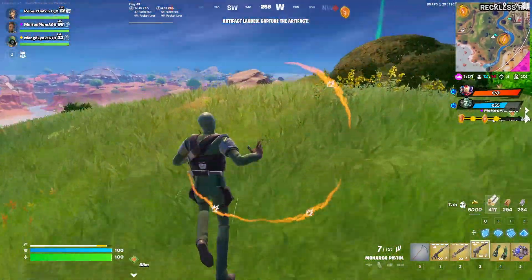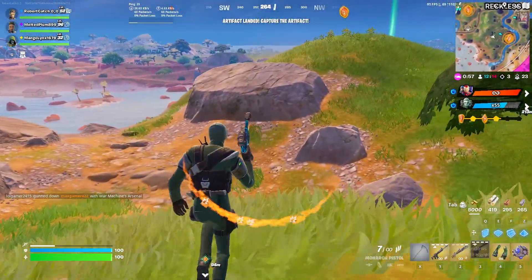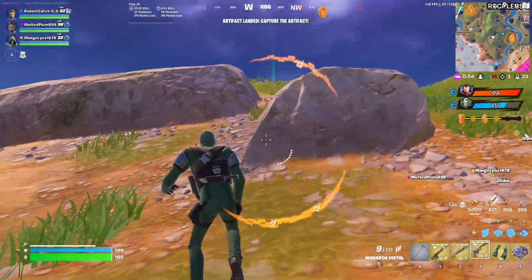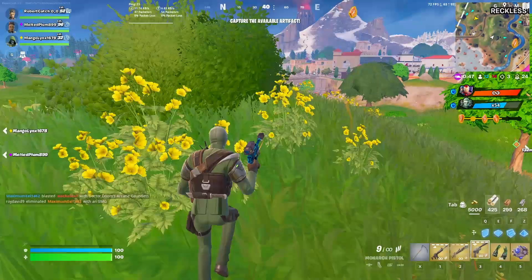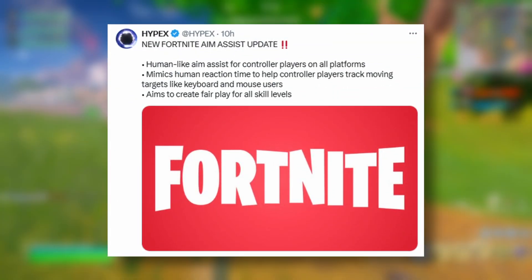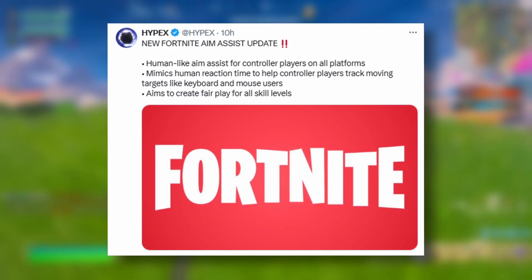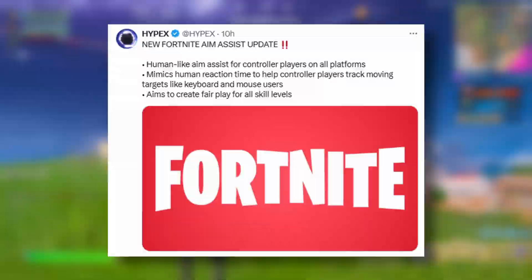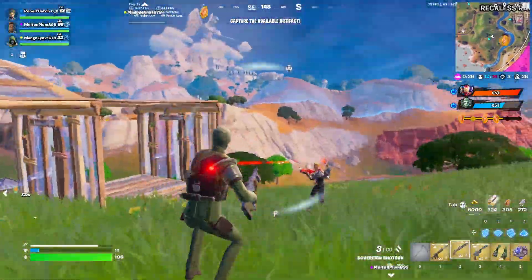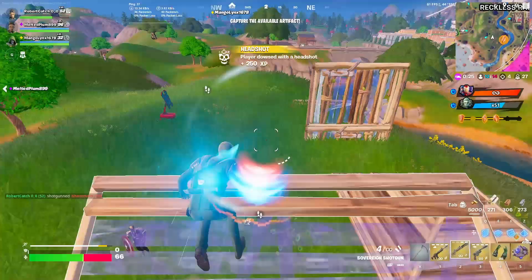Big news for controller players - and even if you're a keyboard player, listen up. Fortnite aim assist has been updated. What happened is Fortnite switched it so your aim assist mimics human reaction time to help controller players track moving targets like keyboard and mouse players. It aims to create fair play for all skill levels. I'm not too sure if this is a good thing or a bad thing - you guys let me know down below.